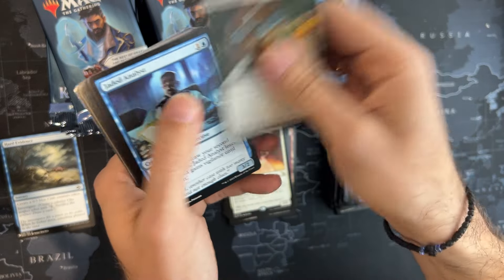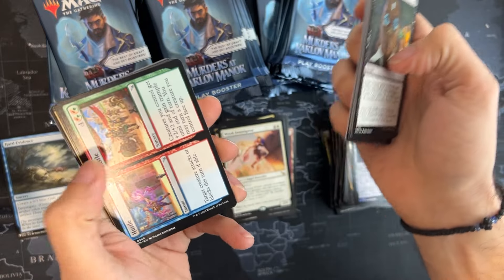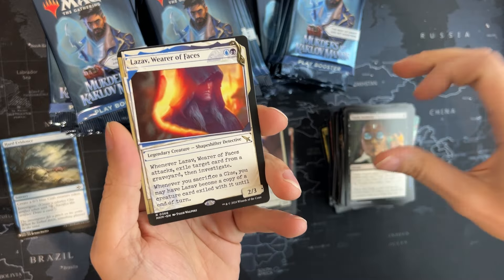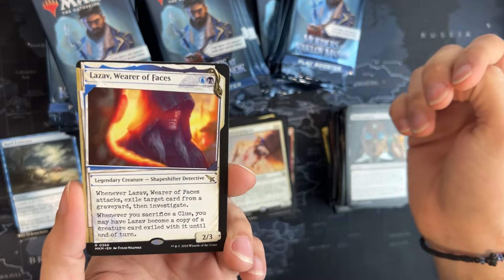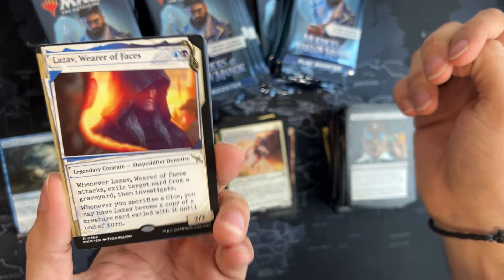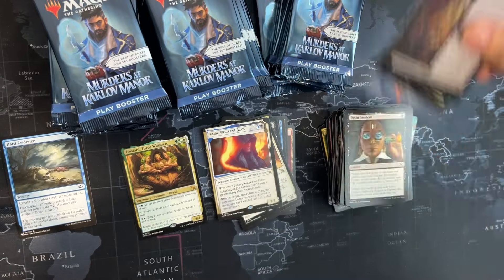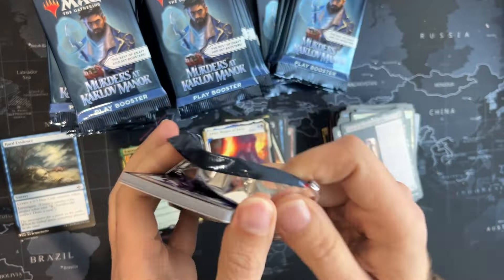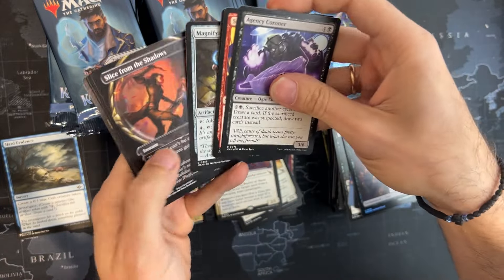We are about 10 packs deep right now and I'm starting to like this new-style box. Oh, I love this — Wear of Faces! It's actually like a very artistic photo — very nice card, excellent version, love it. Nothing else in this pack.